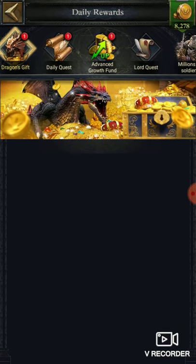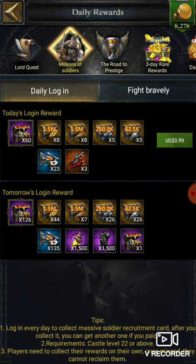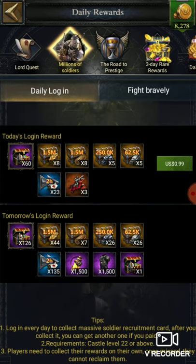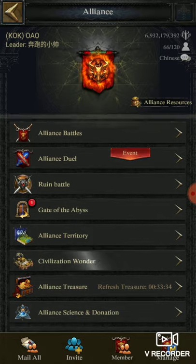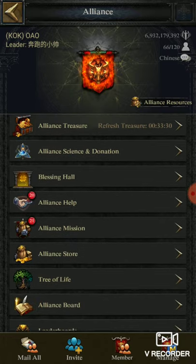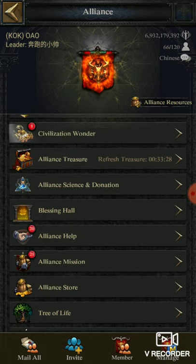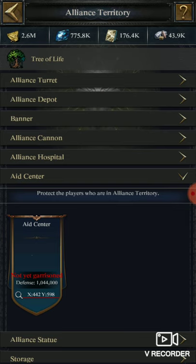If you have participated in the Million Soldier event from the first day, then you have 6,000 Wings of Heaven without doing any other work. If you don't have 5,000, you should go to Alliance Territory and then move to the Aid Center, where you can find the Donate Soldier option.